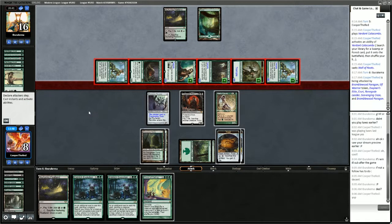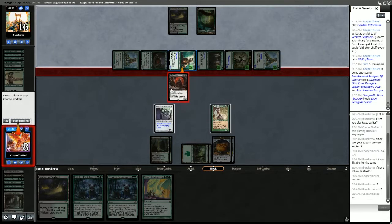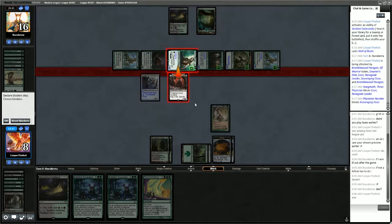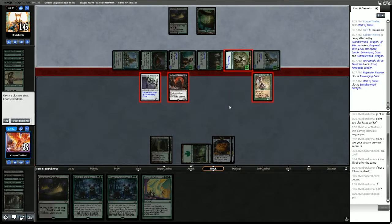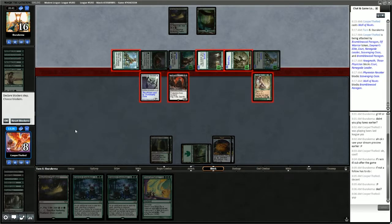Here comes the attack — we're going to block and then Chord of Calling. Taking 3, 4, 5, 6, 7 puts us to 1 life. Which means we can no longer use Yawgmoth's ability — we're going to need to gain life through food before we can do Yawgmoth stuff.